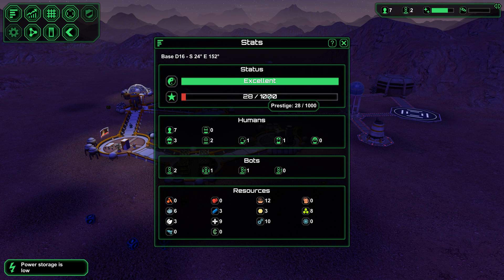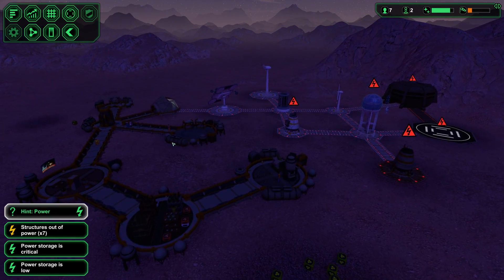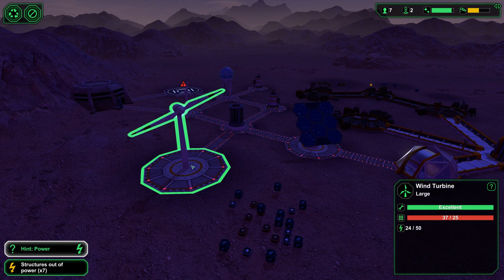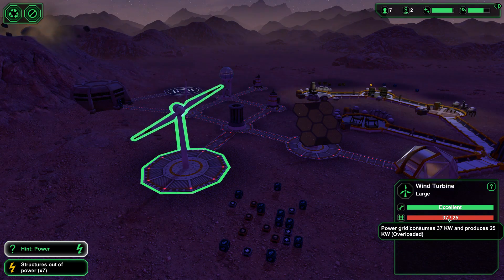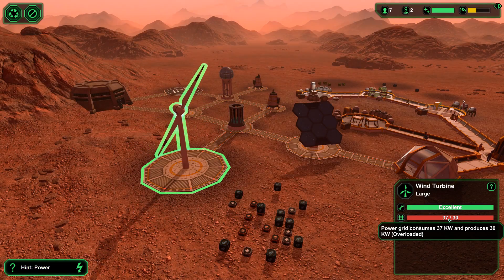A rocket or meteor just landed out there. Prestige — 20 out of a thousand. Power storage is critical. Oh God, oh boy. Prestige isn't gonna be excellent anymore. What have we got over here? We consume 37 and we're producing 43, but that only lasted for a few minutes.